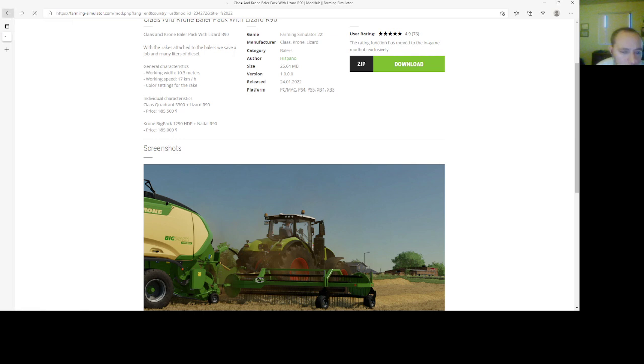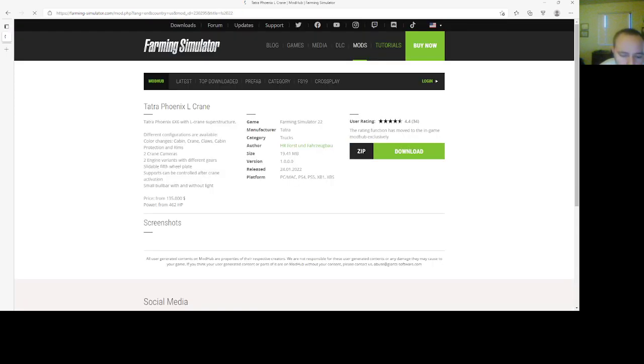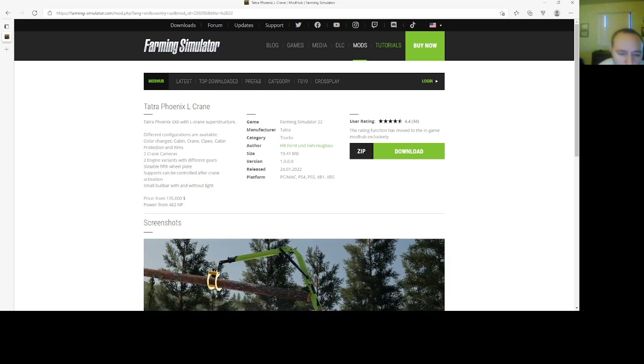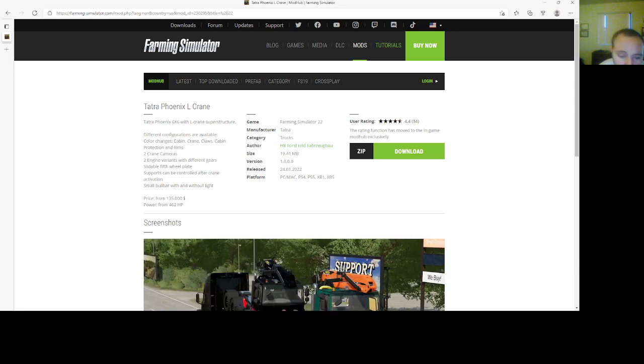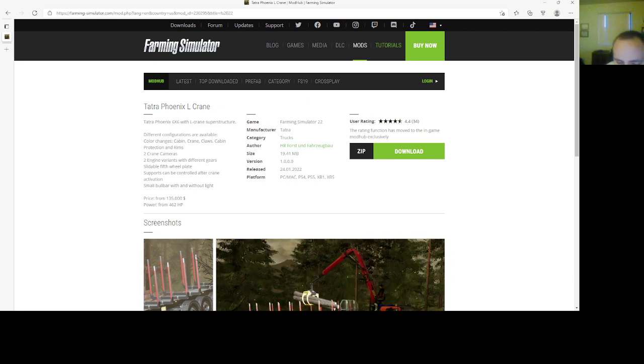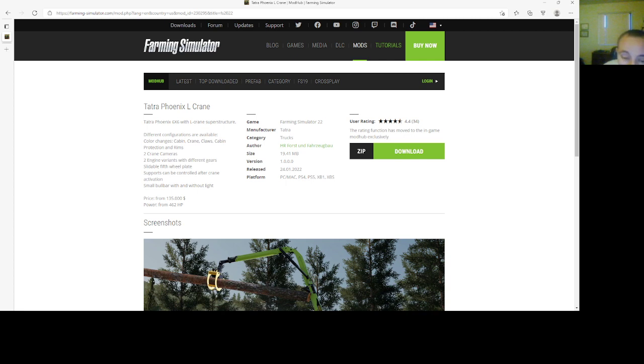Then we have a Tara Phoenix L Crane by HR Forest and Fosbo. Different configurations are available: color changes, cabin, crane claws, cabin protection, or rims. Two crane cabins, two engine variants with different gears, slideable fifth wheel plate. Supports can be controlled after crane activation. Small bull bar with and without light. Price is $135,000, power is 462 horsepower, and it's built for forestry. File size is 19.41 megabytes, version 1.0000, 2401.22, PC, Mac, PlayStation 4, PlayStation 5, Xbox One, and Xbox S.